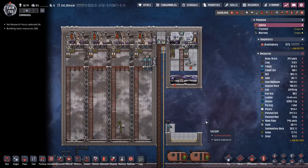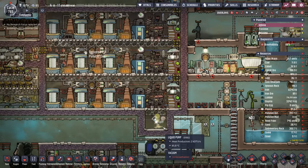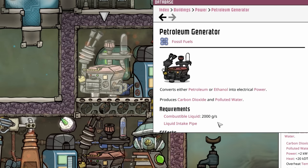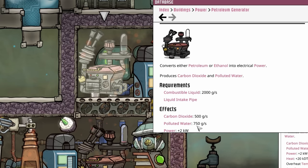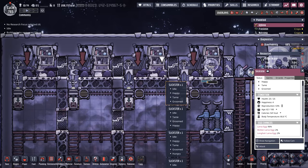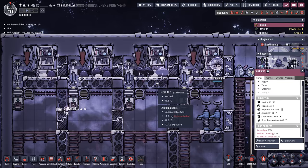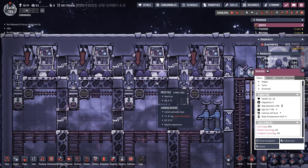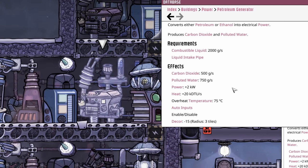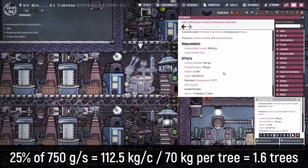In the long term we're going to be creating petroleum, feeding it to petroleum generators, and reclaiming the polluted water. Unfortunately each petroleum generator requires 2 kilos of petroleum per second to produce 750 grams per second of polluted water — enough to feed six more arbor trees. But we're only running 28 slicksters, and each slickster only gives 10 kilos of crude oil per cycle. That's only going to net us a little under half a kilo of petroleum per second, enough to run a petroleum generator about 25% of the time — which comes out to about 112 kilos per cycle, or about one and a half more arbor trees.